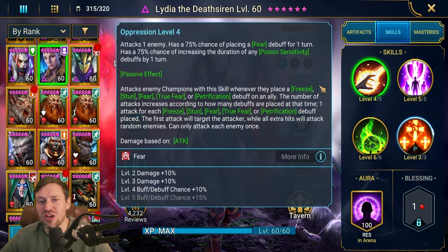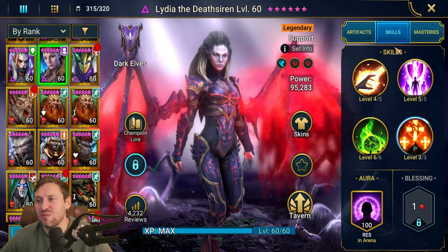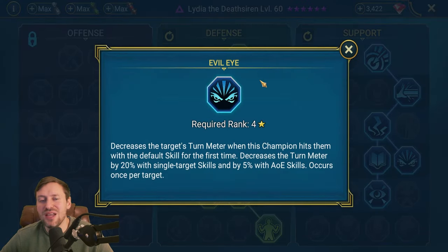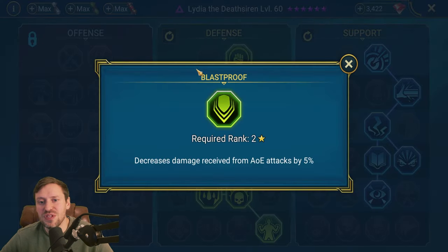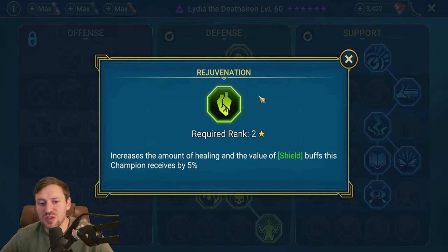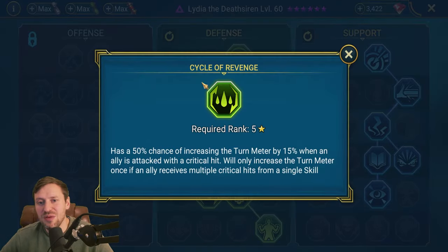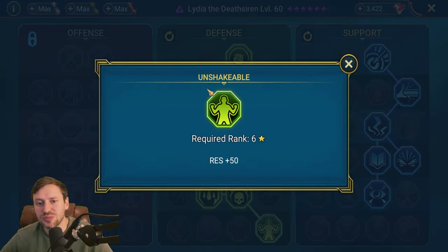Her A2 provides decreased defense, weaken, strengthen, and increased speed - more buffs for Seer to strip. Her A1 is okay but the fear it can apply stops champions from being able to attack us. Masteries: Support tree with Evil Eye to push back enemies' turn meter - if you can, always put this on champions for Doom Tower control. Defense tree going for survivability with Blast Proof and Rejuvenation for bigger shields and 5% better healing. Shadow Hill can be nice - if the enemy heals we heal. Cycle of Revenge so if we take a big hit we boost our turn meter and can cut in, plus Retribution for counter-attacks and Unshakeable for +50 resistance.